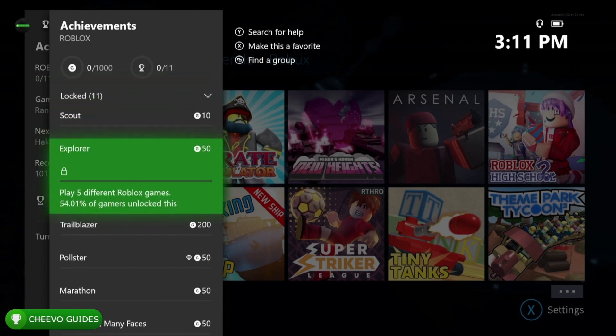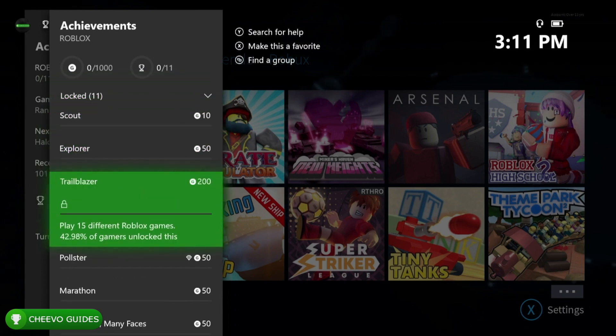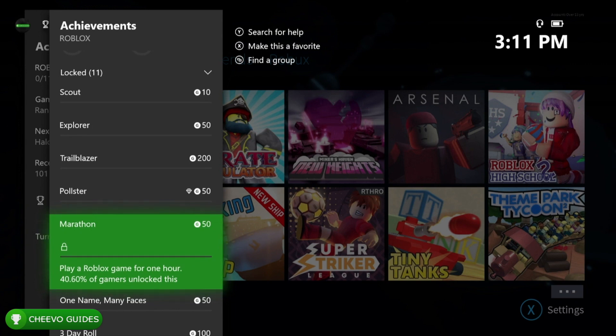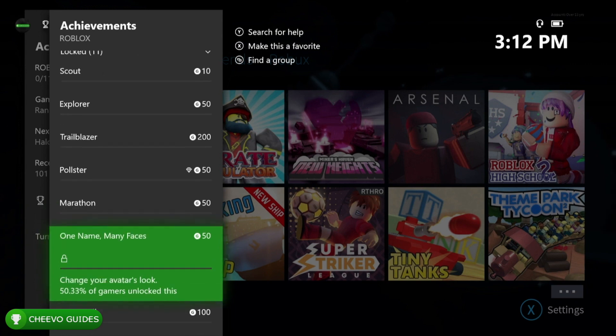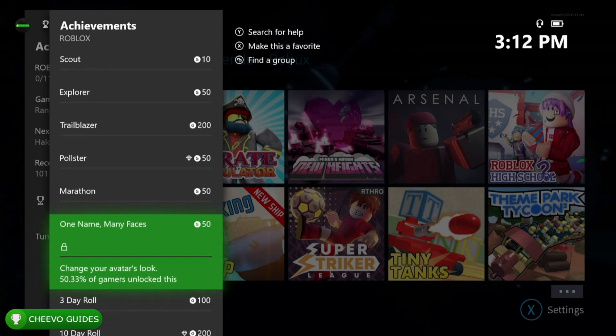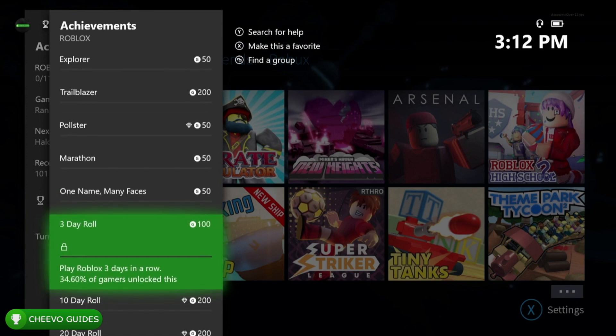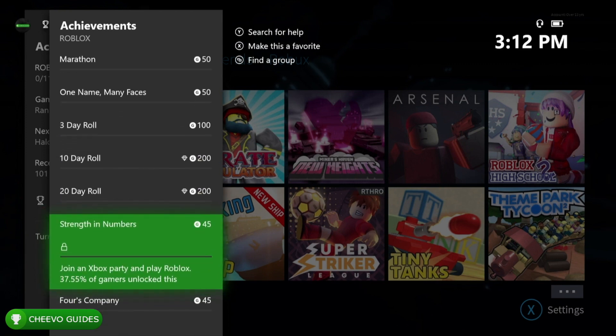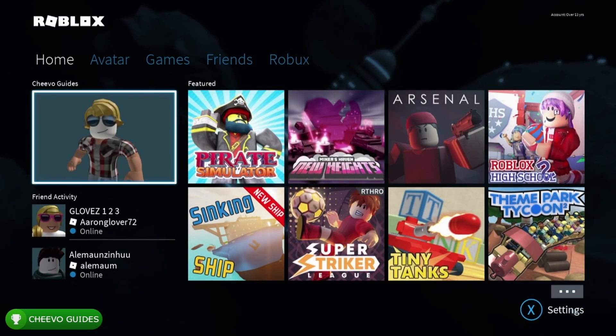Your first achievement is to play a Roblox game, then to play five Roblox games, and then 15 Roblox games. We also get an achievement for playing a Roblox game for one hour, an achievement for changing the look of our character, achievements for a three day streak, 10 day streak, and 20 day streak, and then achievements related to playing with a party and playing with three online friends.